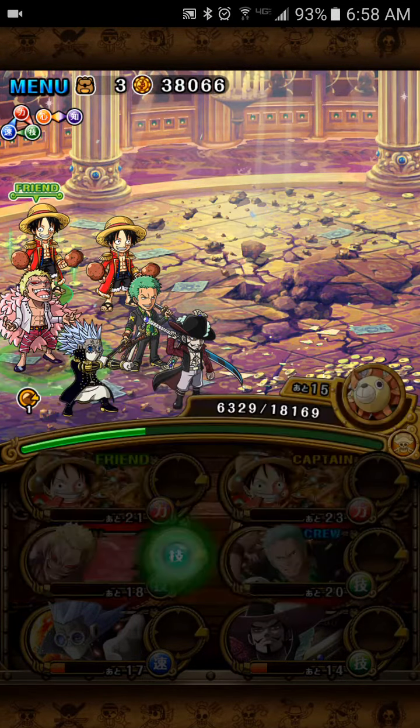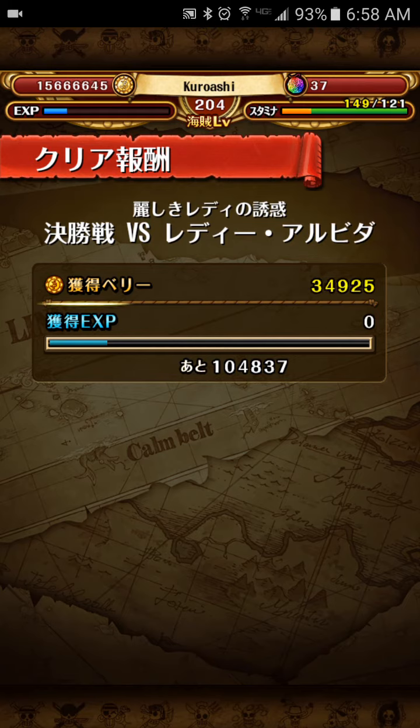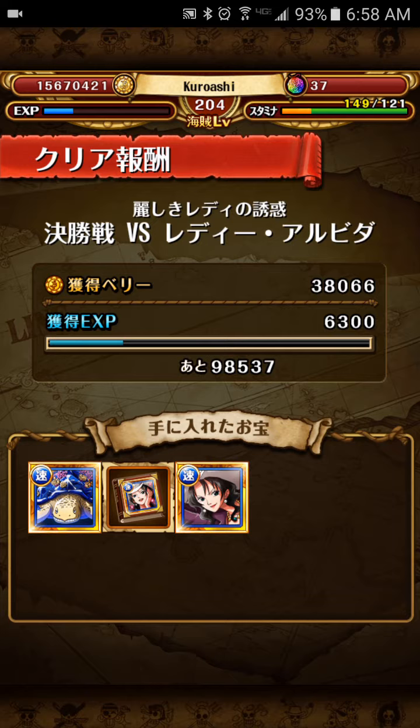Pretty simple raid with the right units. I recommend bringing Strong World Zoro — that way you get three orbs. You don't really have to bring three DEX characters. You can bring two quick, two DEX if you don't feel comfortable with this kind of team. What I wanted to say that I didn't get a chance to mention: Alvita under 50% will increase her defense by a little bit, not that much. And then under 20%, I think she increases her attack to like 20,000 or something. You don't want to take that hit.